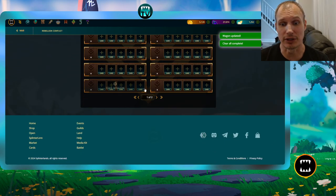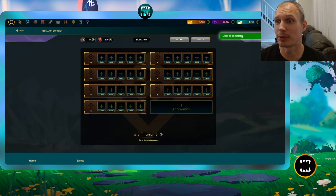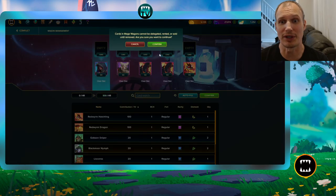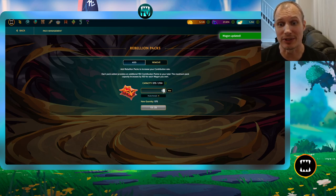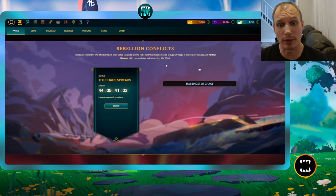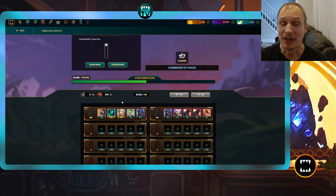Let me run through it one more time. First, go to Shop, scroll under Rebellion packs, and you'll find Rebellion Conflicts. Click Enter to go into the conflict. From there, click Add Wagon, choose your quantity, and purchase. Once you have your wagon, fill it — either individually or with Autofill — and press Confirm. For packs, click Manage Packs to add or remove them. And that's it — you'll see your contribution meter going up.